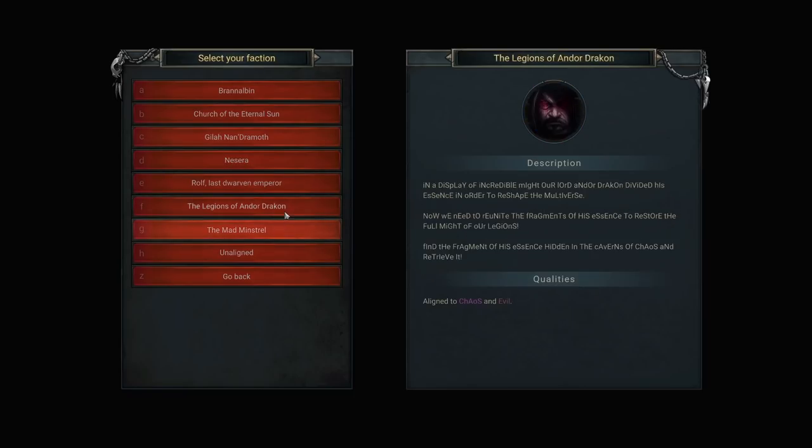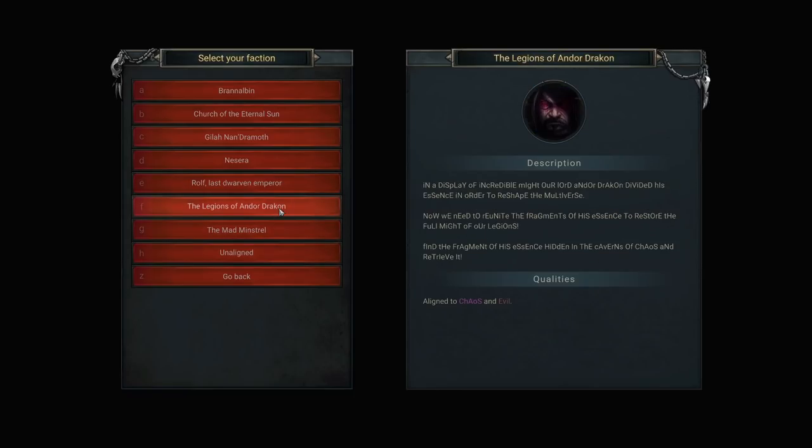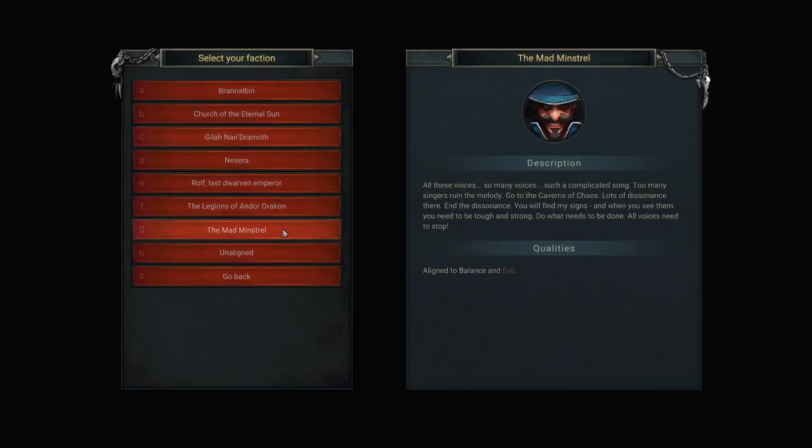There's also aligning with balance and evil via the Mad Minstrel, and the Last Dwarven Empire, which is very appealing to me. However, there are a few things I want to show off as far as the way the casting and all that works, so we're going to stick with someone that gives a bit more options there. Let's go with the Mad Minstrel — he looks happy. All these voices, so many voices, such a complicated song.